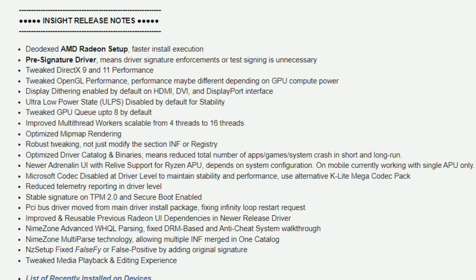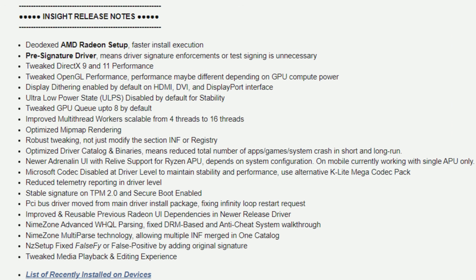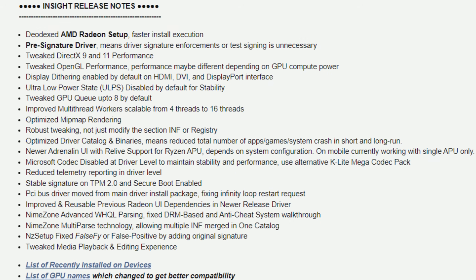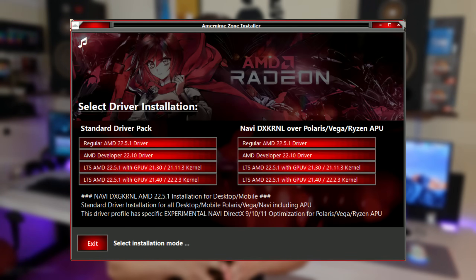Now, will those optimizations really bring any benefit for the older GPUs with these modded drivers? That's what I want to show you in this video. These drivers are also so much more than just that — they bring lots of features that you can see in the release notes. These are the 22.5.1 Nima modded drivers, and you can install the DX9, 10, and 11 optimizations with an option available. Release notes are in the description. For now, let's go to the performance comparisons.